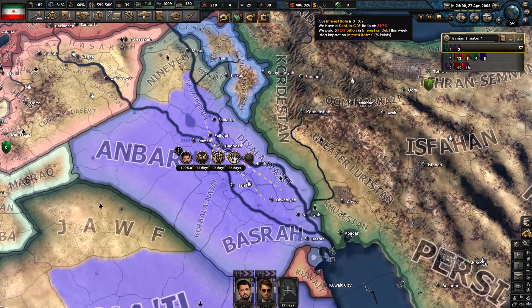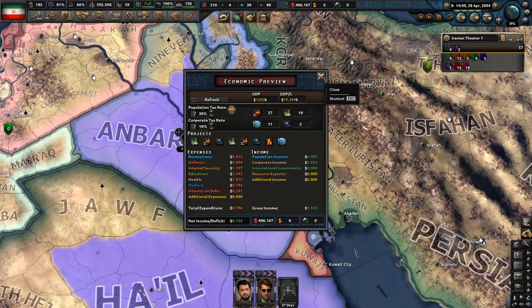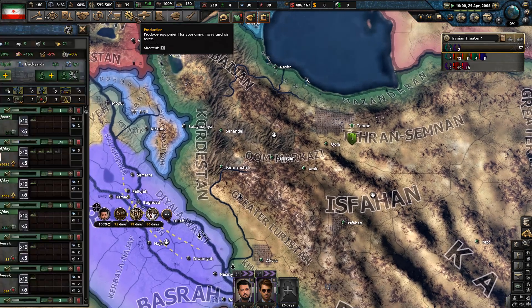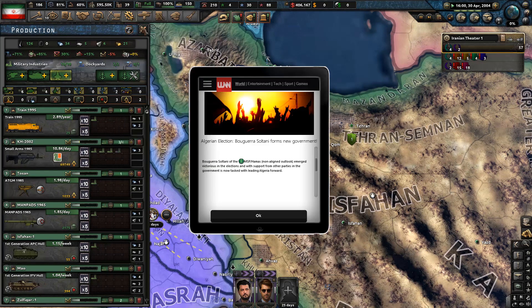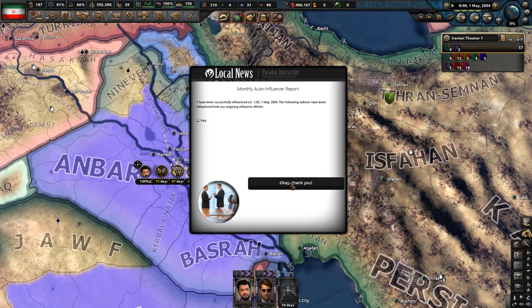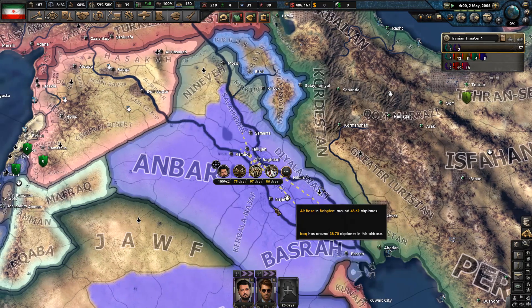Let's repay the debt. Our GDP is nearing 1.3 trillion — nice. Population is at 66.27 million and not growing, so we really need those genetics boosts. Iraq has been influenced once again, back up to 12.73%.